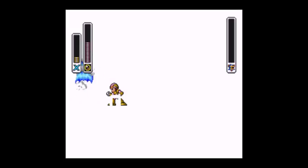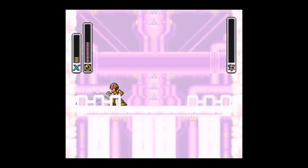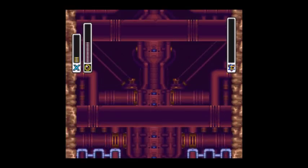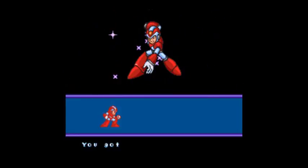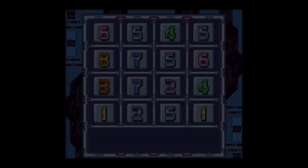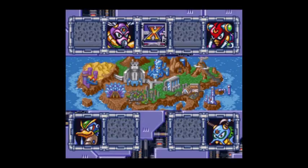We get the Speed Burner as a weapon. Let's do our Mega Man X victory pose and teleport out, like in all Mega Man X stages. We get the Speed Burner. This weapon just shoots fire — it's like most fire weapons. I know that Overdrive Ostrich doesn't have a weakness to the Speed Burner, but I'll find it a good boss to take on next, so we're gonna do that and get all the items in the stage.